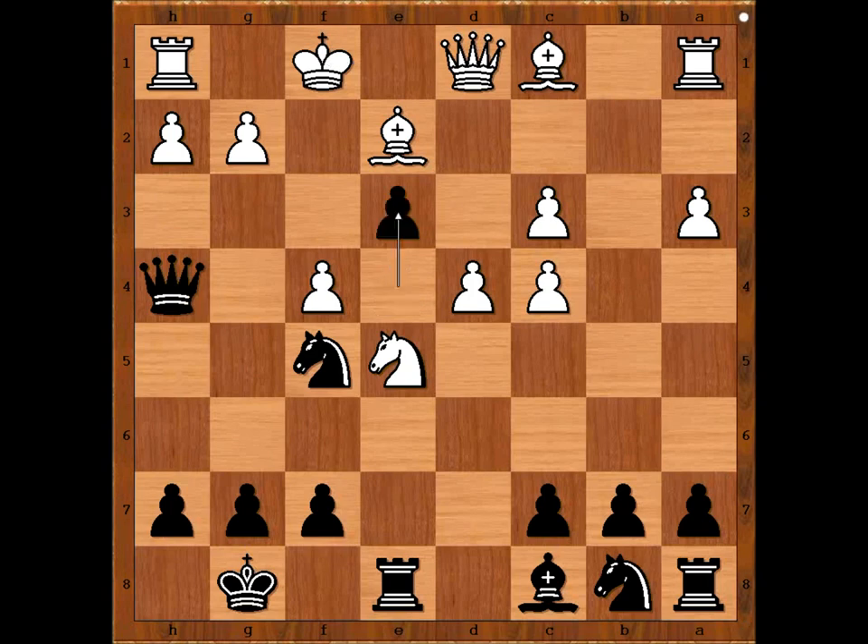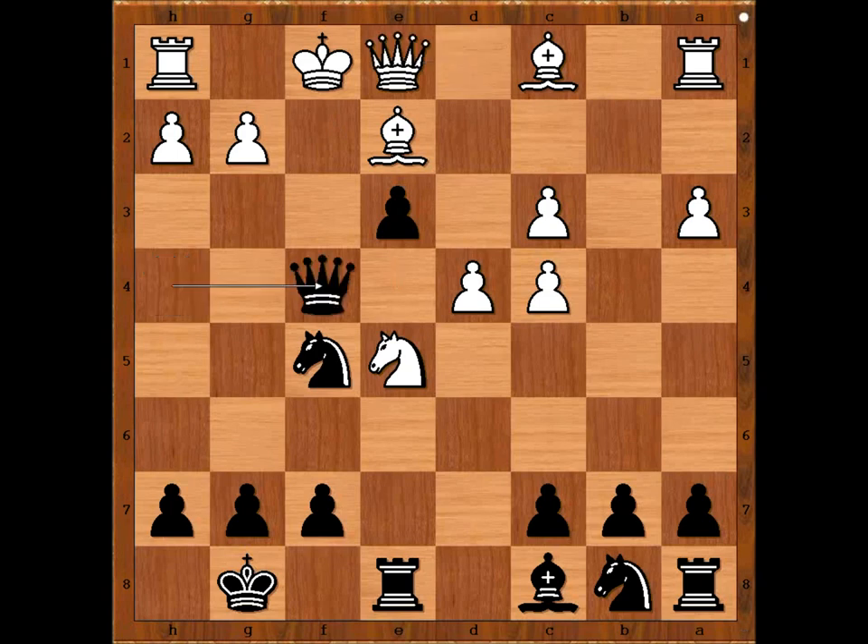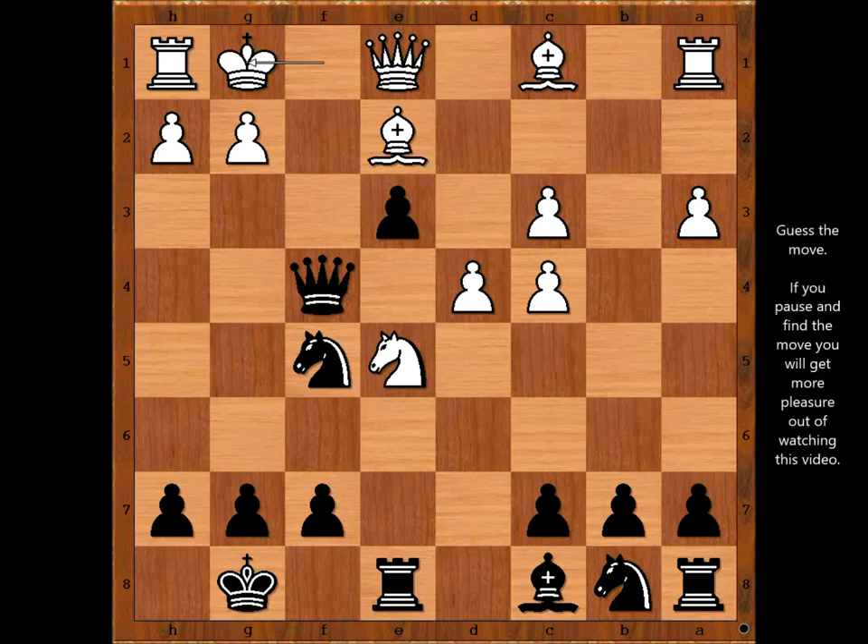e3 — nothing serious, only threatening Queen to f2 checkmate. Defending the f2 square, Queen takes pawn on f4, check. King to g1. Black to move — what would you do now? Please pause the video and find the best move for Black.